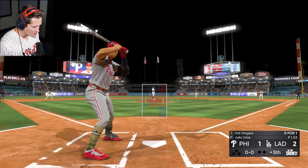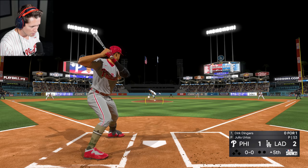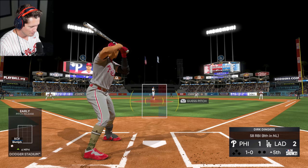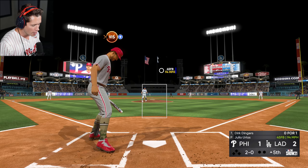We're gonna be leading off the top of the fifth here. Same set of pitches coming from Julio. That's gonna be inside. Let's go. We said we were gonna get these bats rolling. Gotta do it for our boy Aaron — he's out there doing a good job on the mound. Two runs and five innings isn't bad.